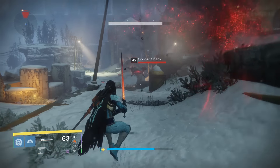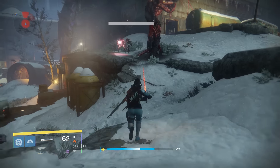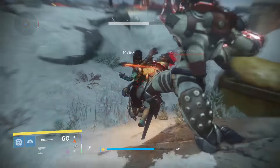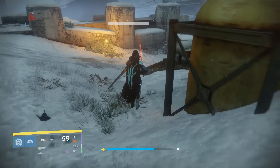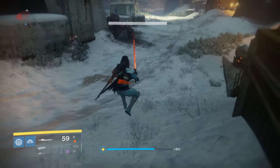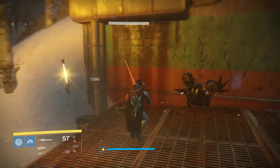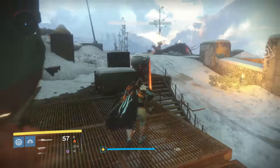Hey, how's it going my fellow Guardians? MFK Clix here and welcome back to Destiny Follower. Today's video is going to be a quick guide on how to get the brand new exotic sword, Young Wolf's Howl. This is a solar damage exotic that is received at 340 light, and the way to get it is actually really simple.